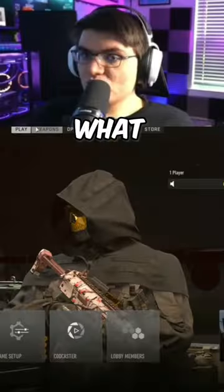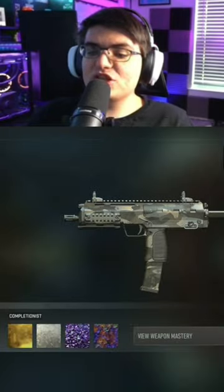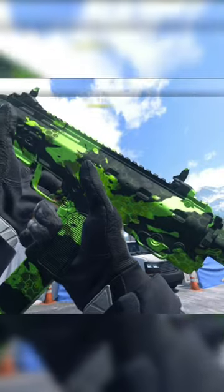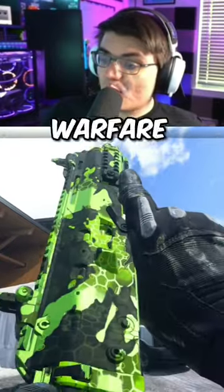They've got the camo, let's go! What we just unlocked, in my opinion, is the single best raid reward you can get. This is a universal camo for all weapons. It can be found under the events tab. It is the Viscous weapon camo. Here's what the camo looks like in game — maybe it's just me, but this is one of my new favorite camos in Modern Warfare 2.